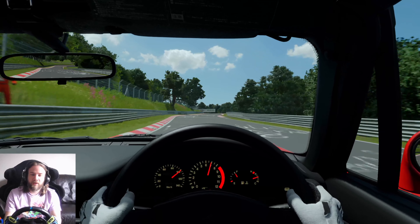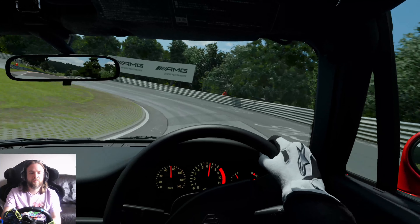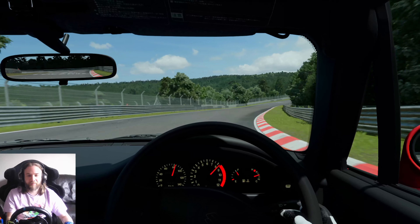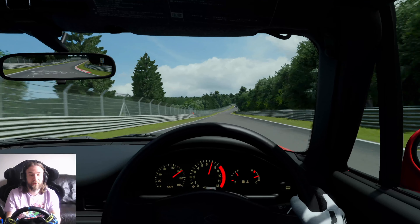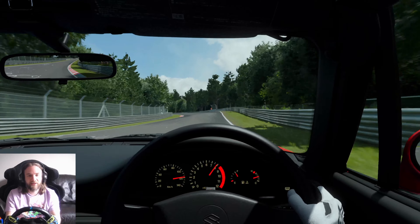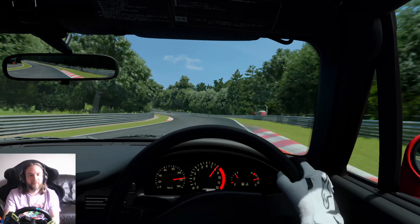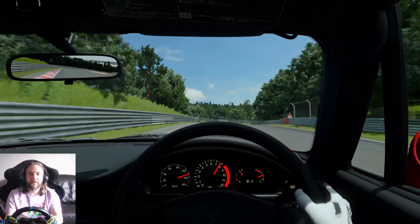Up over the little rise — I think we might need second for the Carousel. Back on the brakes, take second. I'm actually accelerating through the Carousel — come on! Into the roller coaster section, the best part. I think we're going to struggle here because there are a lot of undulations — any time we shed too much speed is really going to cost us. Come on up this hill. Holding in third — flat through here? Oh yeah, easy flat, nice and smooth.